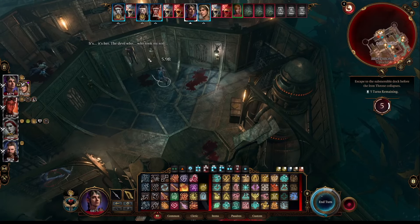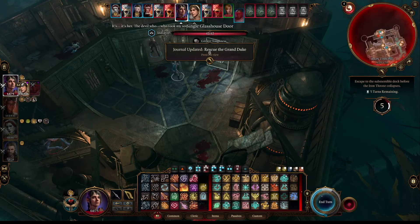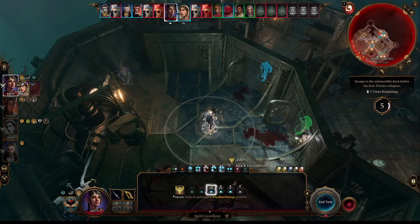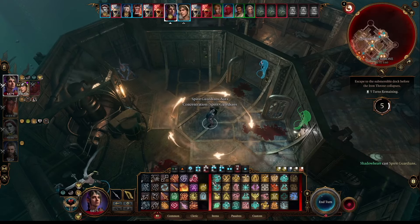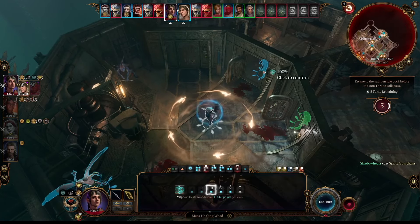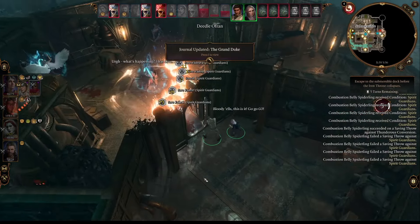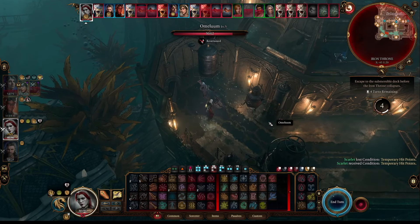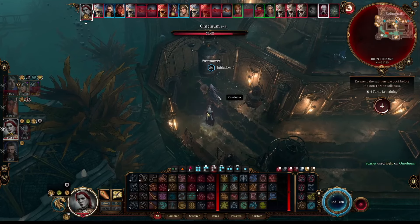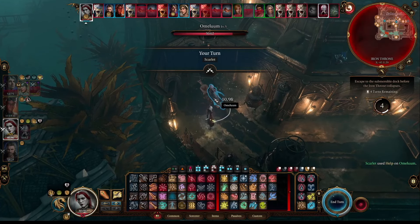Back with Shadowheart, after she had saved Ravengard and the others, I had her cast Spirit Guardians to deal with the spiders that were to come. I highly recommend healing Ravengard as much as you can here since the spiders do combust and do a good bit of damage. Back with my character at Omelium, I was able to free them and waited for them to take their turn since they could teleport me back to the sub.